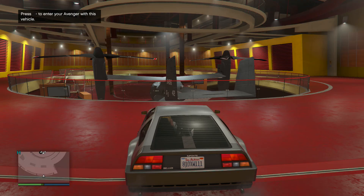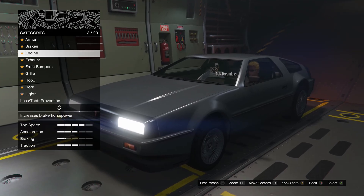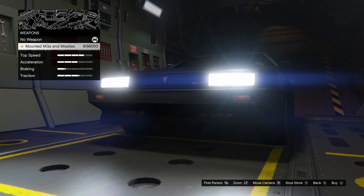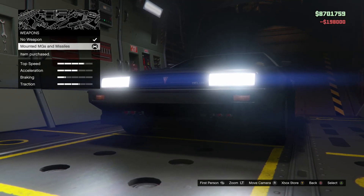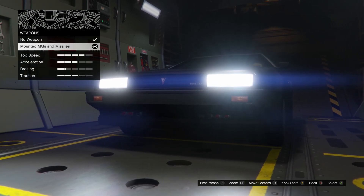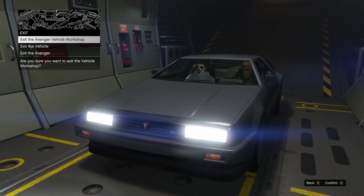I like how those doors sound when you open them. Now inside the Avenger — the only thing that really interests me for this vehicle is equipping the weapons. It has mounted MGs and missiles, which is definitely a must. Make sure you get the mounted MGs and missiles attachment for this vehicle. Let's take it outside.